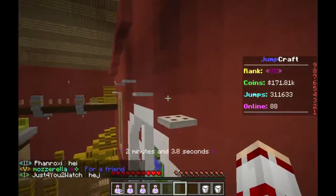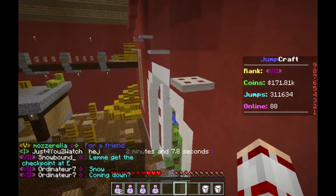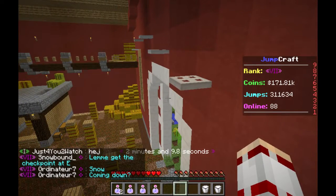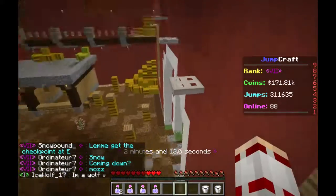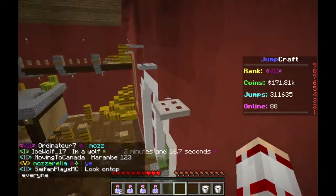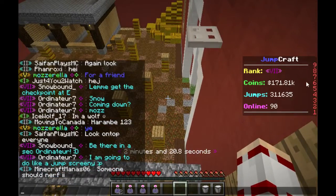Alright, now we're at the iron trapdoors here. Pretty much the only tip I have is to not stop on each trapdoor and just momentum through all of them. What that means is to just run straight across while timing your jumps correctly.